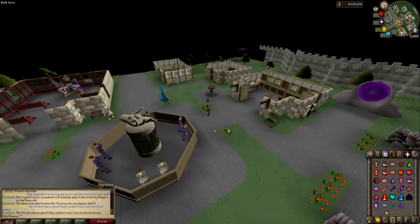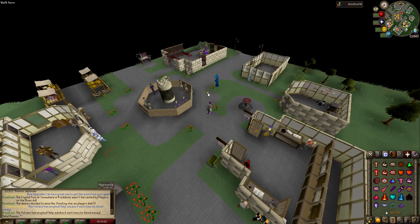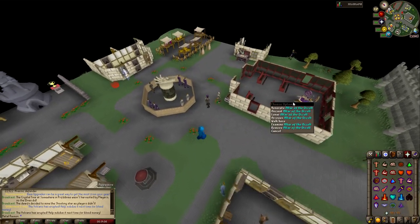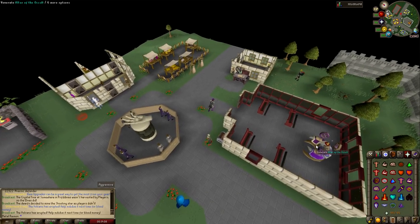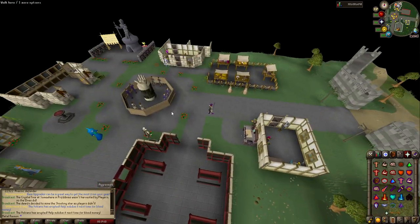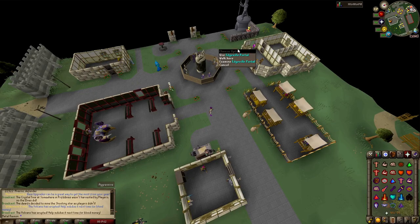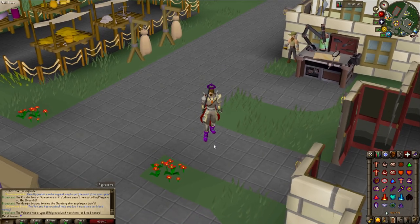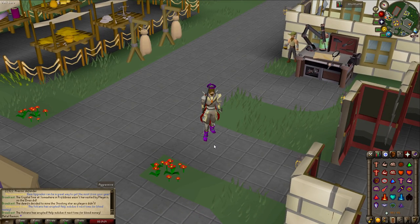We're currently at the home area. I specifically put it on resizable — I never actually do that, but figured it would be a nice quality of life to show off the home. Got everything you need in here, all the shops and the prayer altars and all of that good stuff. I mainly want to focus on the interesting things, not the basic stuff you've seen on a million other servers.